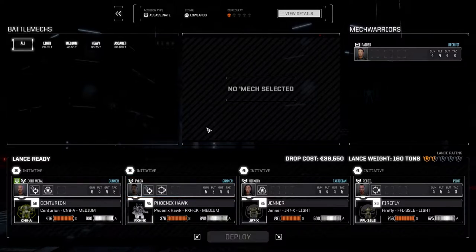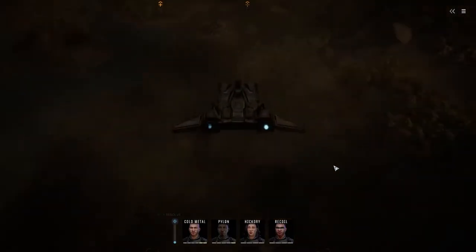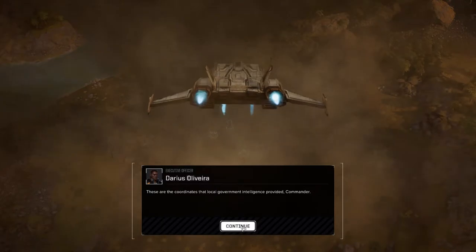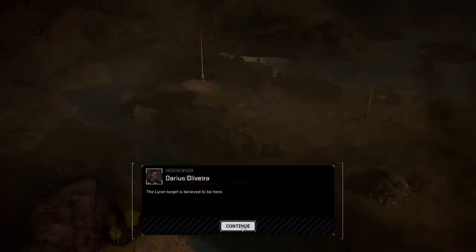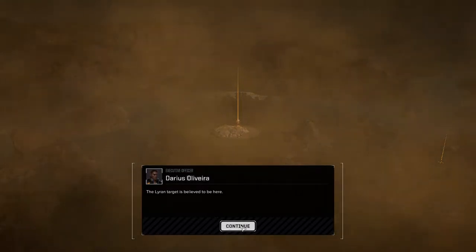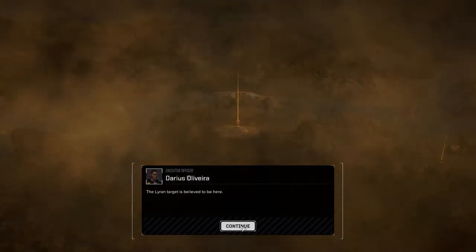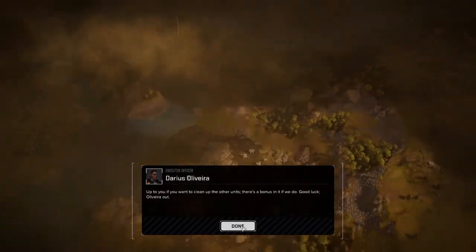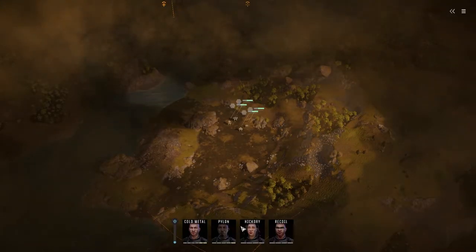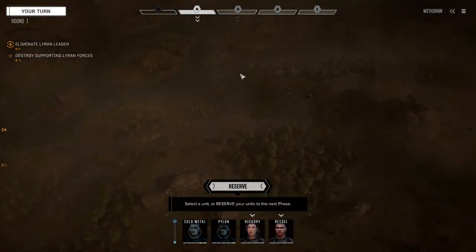Command interface initiated — let's deploy and get this done. Our mech is up here, and that looks like a Panther or maybe a Wolfhound. We'll check that out when we get up there. On this map there are usually reinforcements; whether that's the case here I don't know, but usually they come from over here.